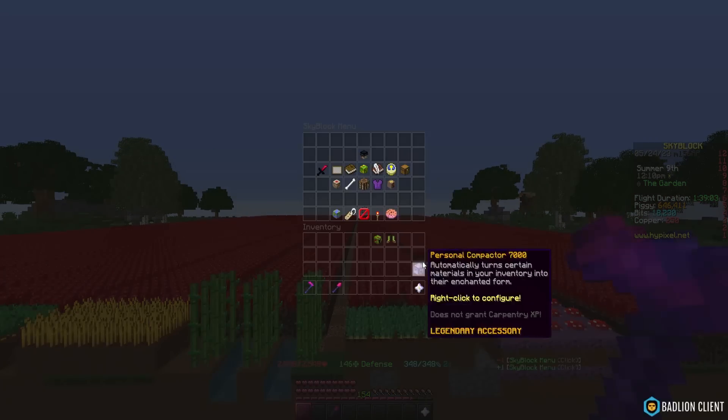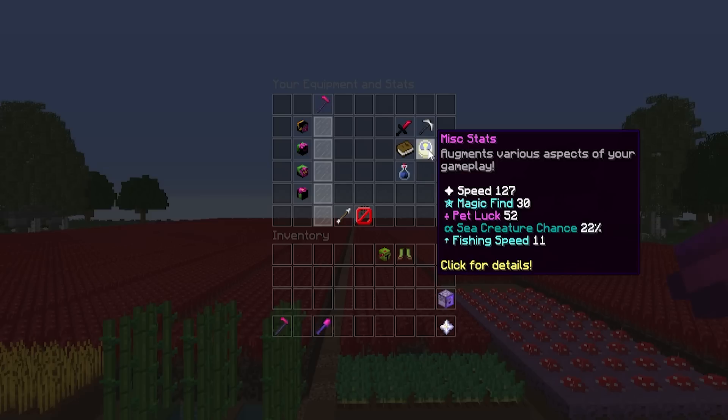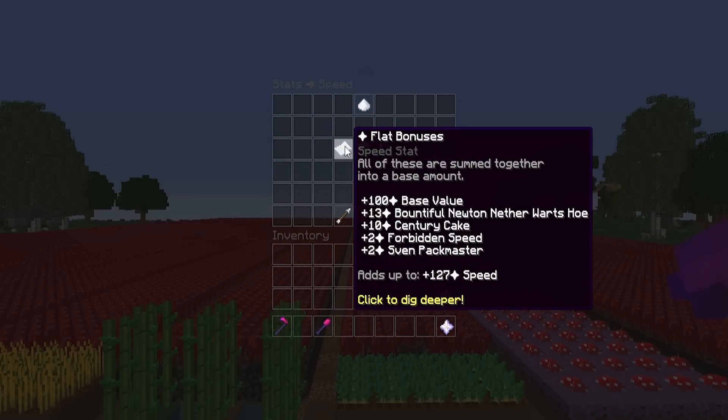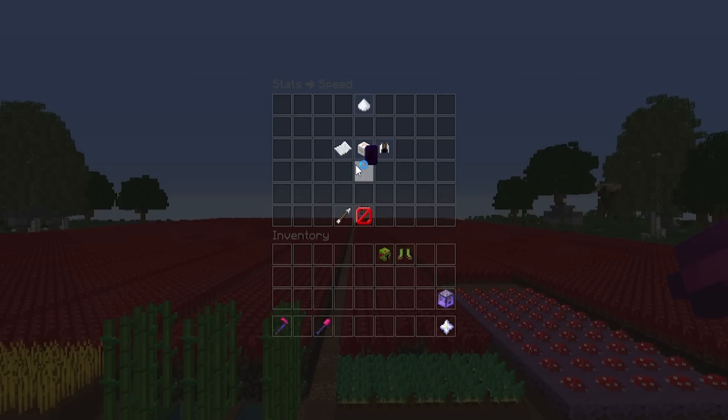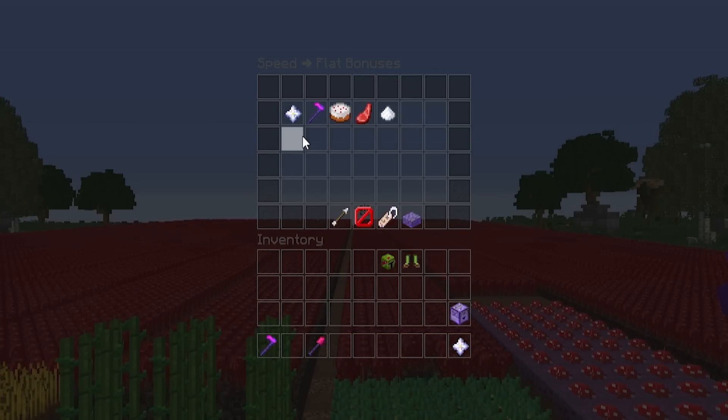For this farm, you'll need a base speed of 127 while holding your hoe. This means that you won't be able to use all of your fermento armor, however it will drastically make the farm more efficient and get you much more money than before. To get to this speed, I use my bountiful hoe, which gives me 13 speed. Then I use no accessories that give speed, and disable all of the god potion effects that give speed boosts.